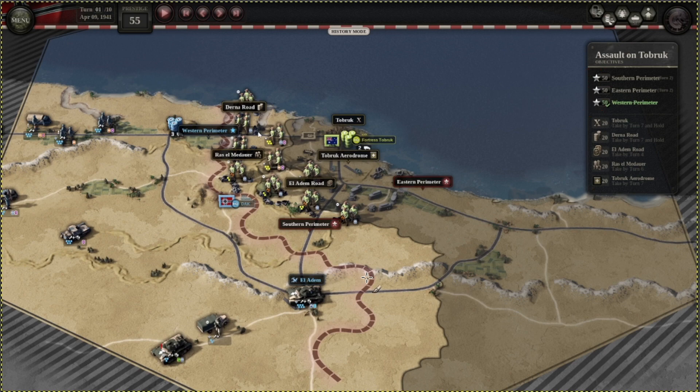There are two ways to do this scenario. You want to out-of-supply the enemy — the enemy gets their supply in Tobruk, and you'll only be able to get towards Tobruk at the end, so you want to resupply the other objectives. Option one: go to El Adam Road, push from there to Aston Perimeter and Tobruk Aerodrome, then move one hex further, which will allow you to cut supply to Raz el Medawr and Derna Road.